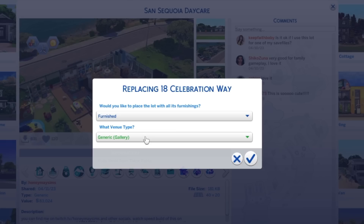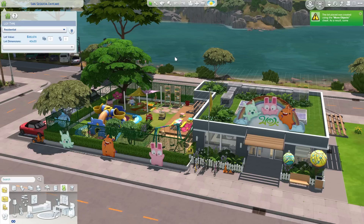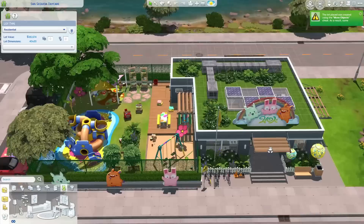Originally this lot venue type is generic, so anyone can come here, but I kept it residential. This lot is the 18th Celebration Way lot in Sand Sequoia, and I kept it residential because I ended up making my own daycare workers — some teachers and some toddlers for my Growing Together LP to become friends with.